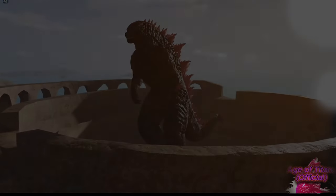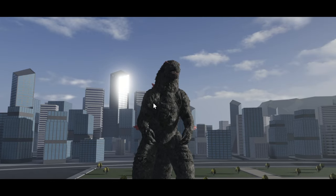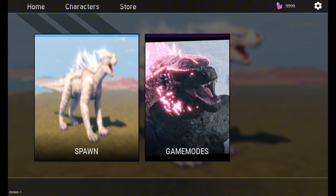I hope they add more Kaiju like Destoroyah, Ultima, and many more. This is what the Age of Titan UI looks like — we have Godzilla above, looking so fearsome after he evolved. This is what the main menu looks like in Age of Titan. We have the game modes, and in the first one you can go to the next map.